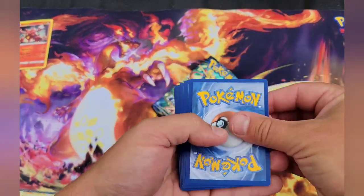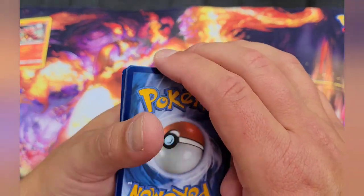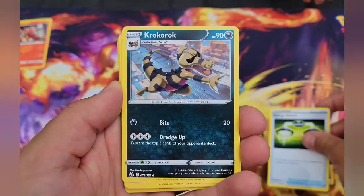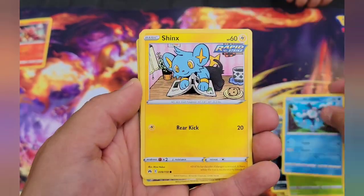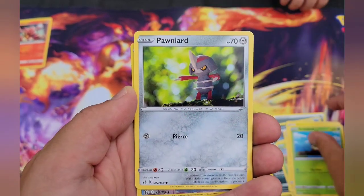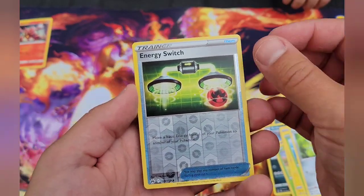We only had one radiant, which is still okay. Dark, metal — we got that energy switch, a crocodile guy, Lunatone, Sun Kern, Sun Kern, another Mr. Mime, Shank, Kricketot again, Power Part, energy switch.